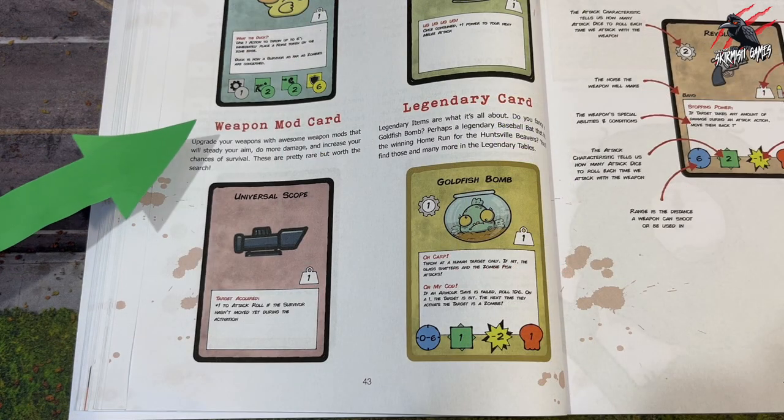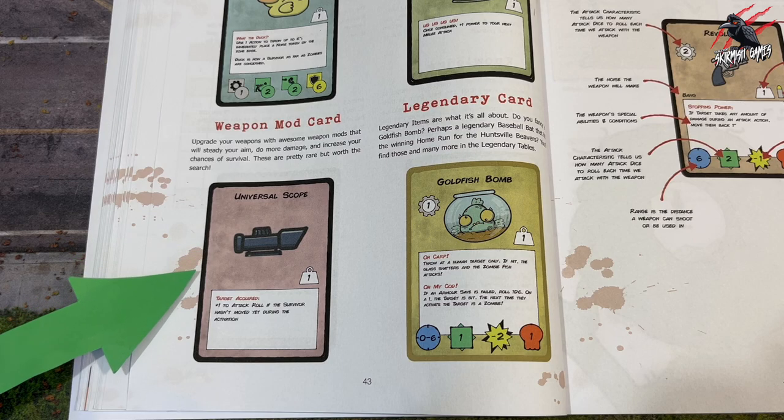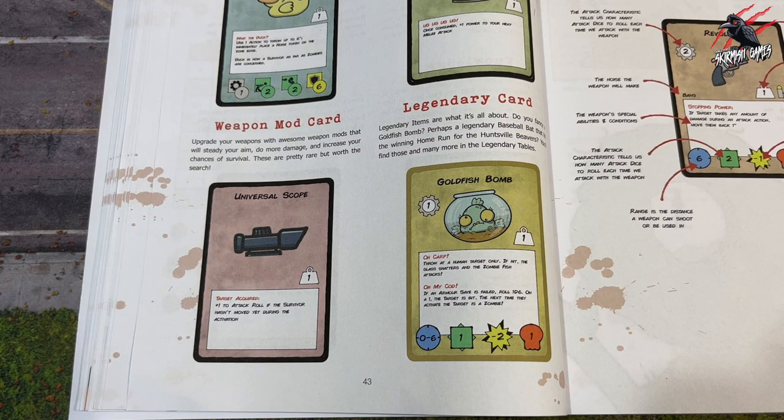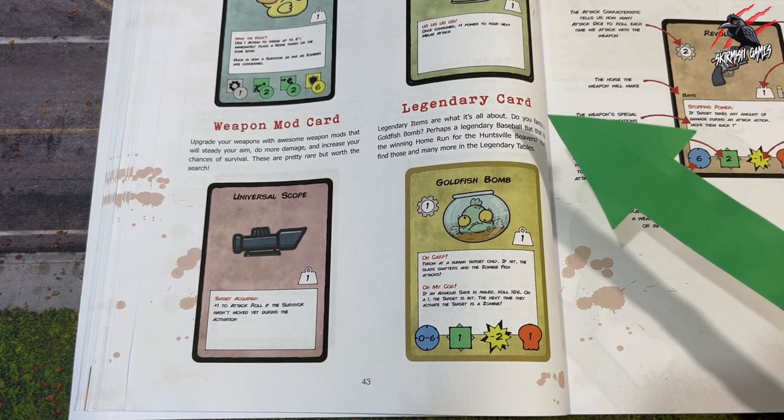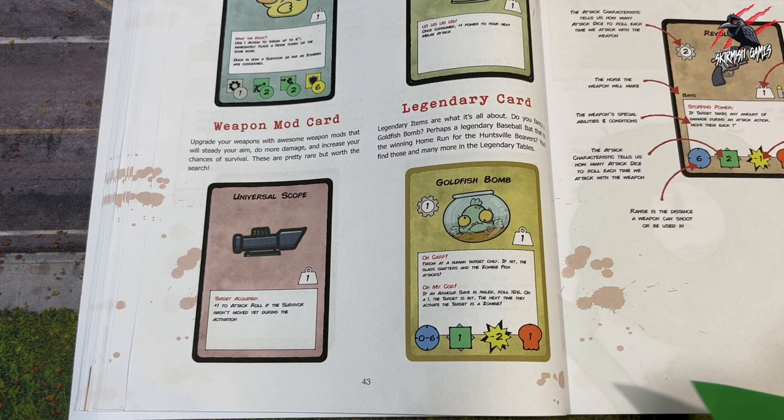Then there's the weapon mods. Here you're going to find some awesome weapon mods that steady your aim, do more damage, and increase your chances of survival. Here's another example of the legendary cards — my favourite, the goldfish bomb. In Huntsville, you can find things such as the legendary baseball bat that hit the winning home run for the Huntsville Beavers.